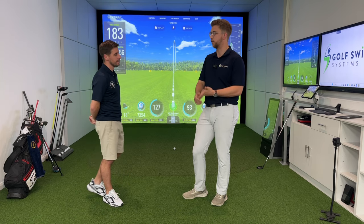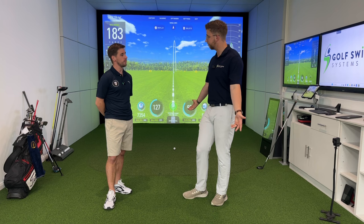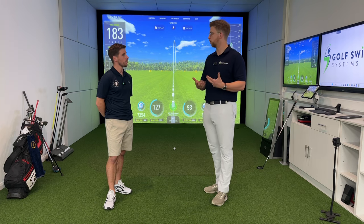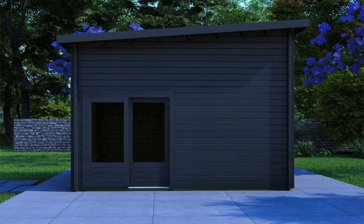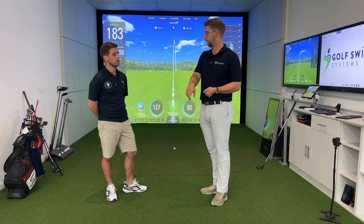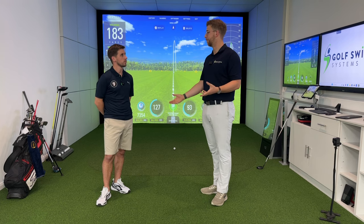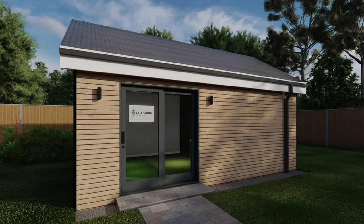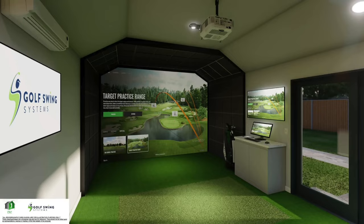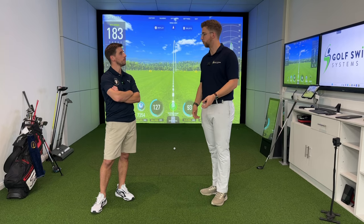Conversely, if you really want a simulator but can't find the space at home — which is the reality for a lot of people, with kids, storage filling the garage — you can build a dedicated building. Golf Swing Systems offers what we call garden rooms. The Moray cabin is a single-skin log cabin, similar to a summer house, built specifically for a golf simulator. The Turnbury is essentially this room transported into your garden — a foundation-clad, building regulations compliant structure that's effectively an extension of your home.